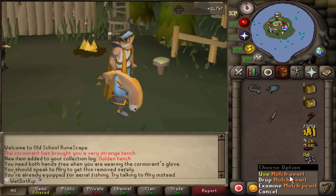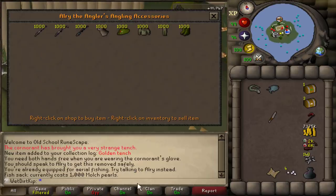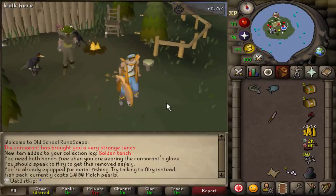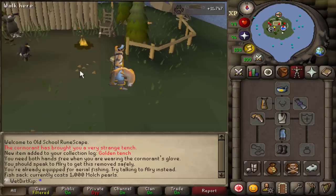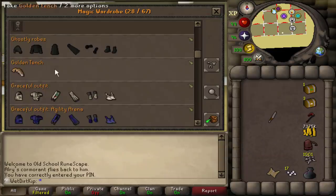Any future golden tench will be really, really nice — especially if we end up going for the sack, because that's 1,000 Molch pearls. And if there are any other players around, you can actually whack them with it. It's just a fun weapon — you can see the stats give pretty heavy negatives. That's cool though, dude. We just got here and almost immediately got a new item. Now we can put the golden tench nice and safe away in the magic wardrobe. It's a very magical tench, apparently.